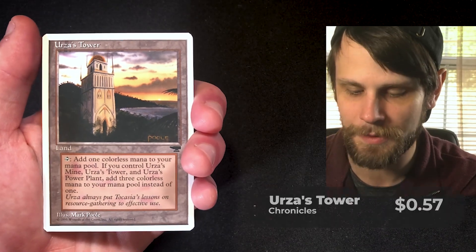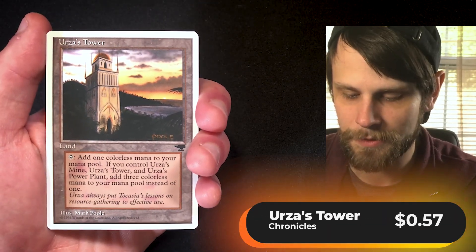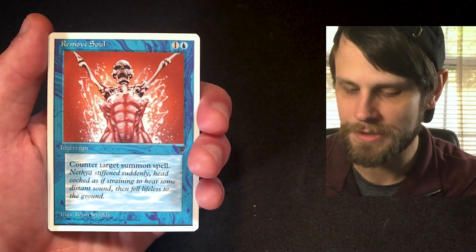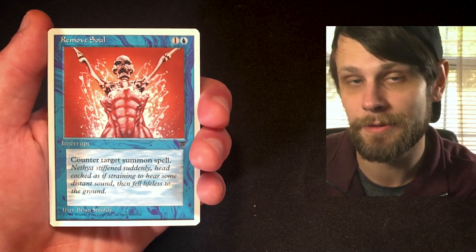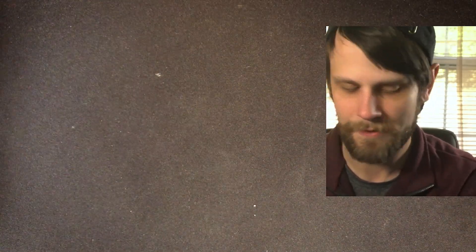And then another Urza land — we've got Urza's Tower in an absolutely stunning version with that beautiful beach sunset. I love that. Our final card is Remove Soul — another classic counterspell, countering target creature spell. It says 'summon spell' on here with the old text, but obviously oracle text it's just 'creature.' Fantastic.